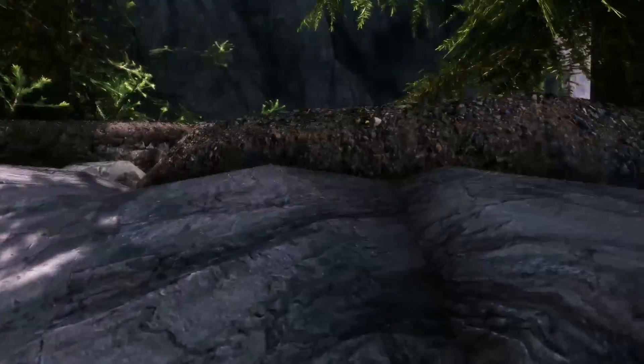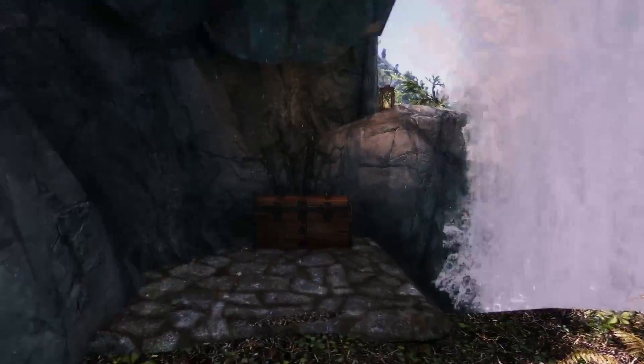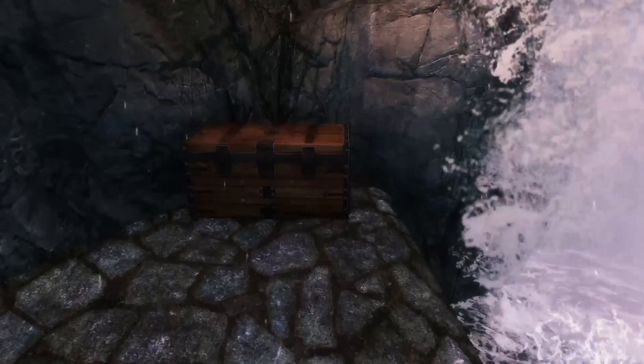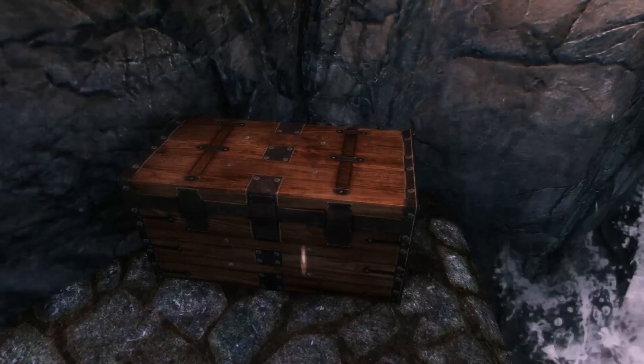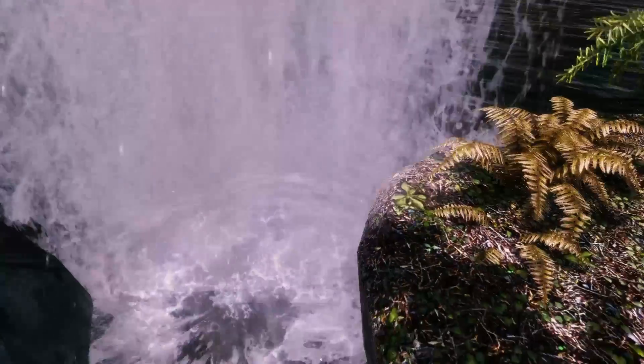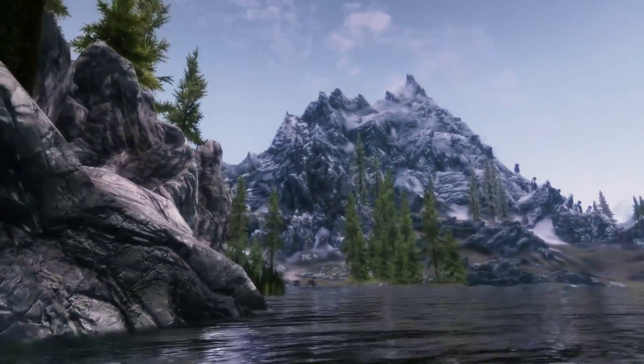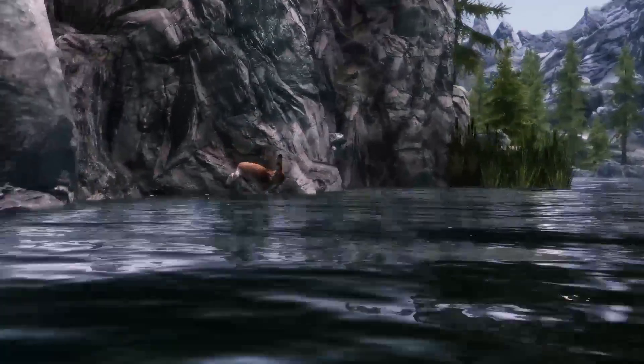We all know islands are living animals and they need to breathe water. Because of that, here is a waterfall — so islands breathe water and then release it again. It's very natural. And we can find the key here. It's hidden behind this place, behind the waterfall. And now we can go back.